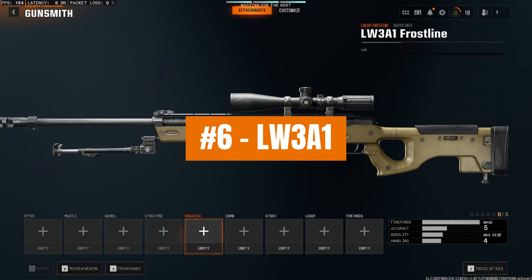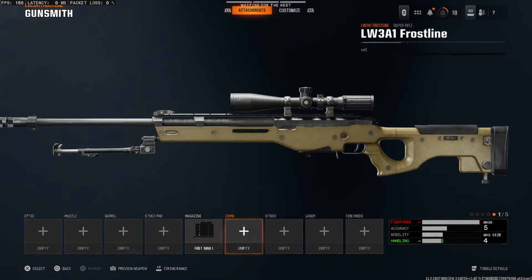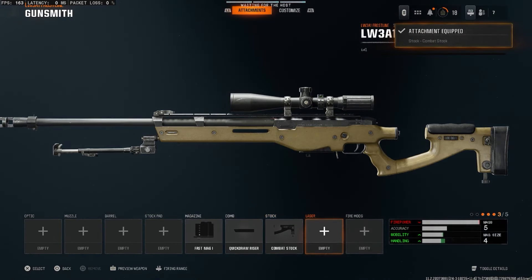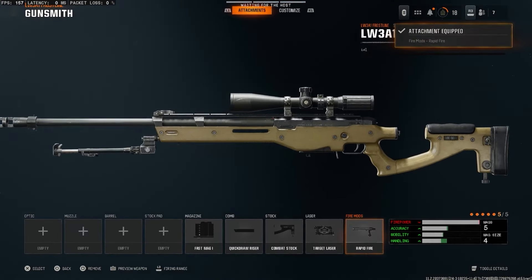This is currently one of the best LW3A1 Frostline sniper rifle class setups in Black Ops 6. For the magazine, you want to run the fast mag. For the comb, you want to run the quick draw riser. For the stock, we're going to be running the combat stock — this is going to give you a lot of flinch resistance, which is going to be very good. For the laser, you definitely want to make sure you unlock the target laser. This is going to make you so much more accurate when you are quick scoping in particular, but really sniping in general. And then finally for the fire mod, we're going to be running rapid fire.